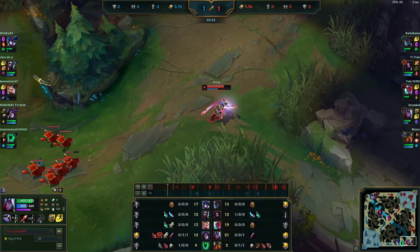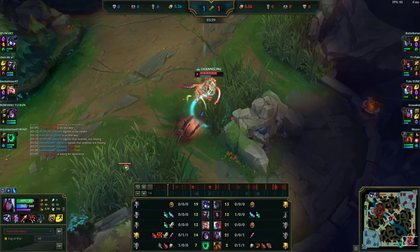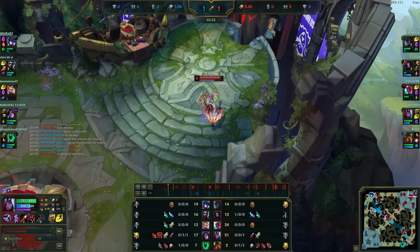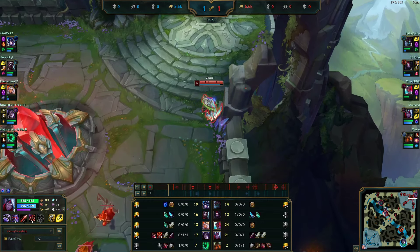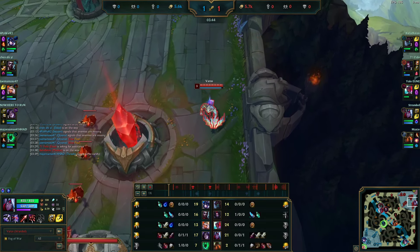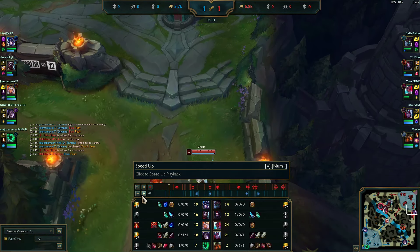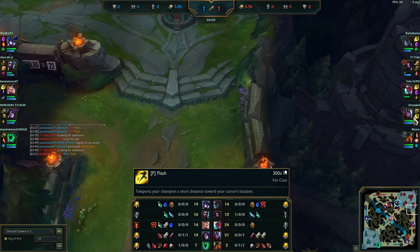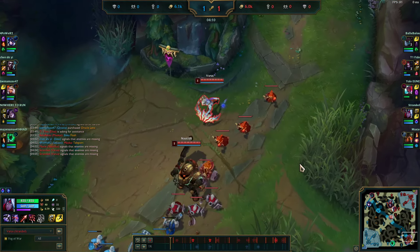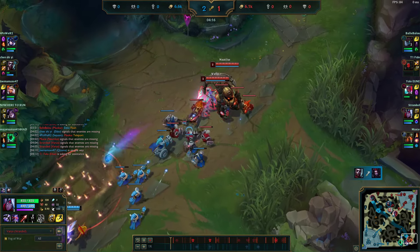You can see I'm at 21 CS into this lane with double assassins — Kai'Sa Thresh. I took Doran's Blade for a bigger HP pool. A lot of the time into poke-vs-poke matchups I'll take Long Sword triple pots, and two Long Swords on the first base is very common. I'll buy a Pickaxe when I can. When playing ADC in solo queue, you want to play to enable your support — support is a really broken role.